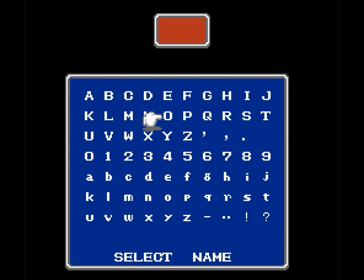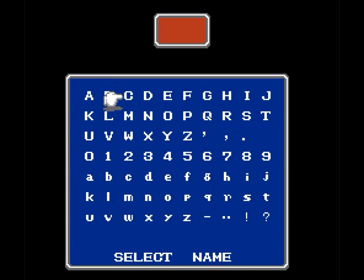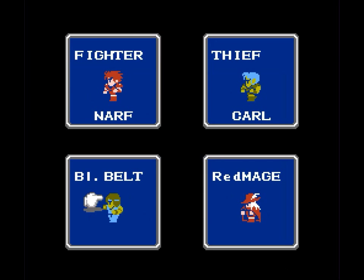We're going to start with a Fighter and we're going to name my Fighter Narf. And then we're actually going to have a Thief as character number two, so we're going to name my Thief Carl. And now I've got three mage options: Red Mage, White Mage, and Black Mage.